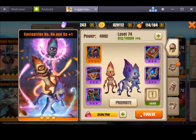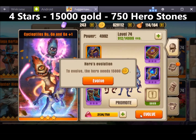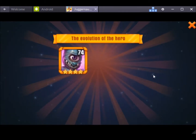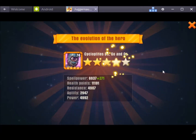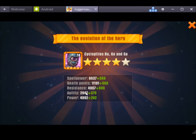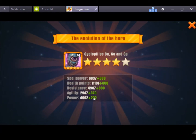To go from 3 stars to 4 stars, you need 15,000 gold as well as 750 hero stones. The stats are again very similar in the top 3; the stats lower down may have changed — I'll have to go back through the video.